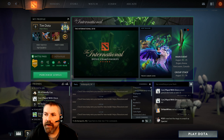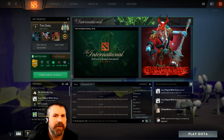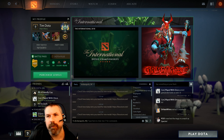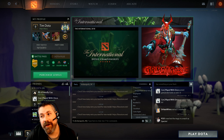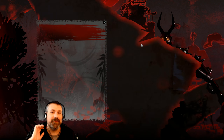Good early morning. Liquid just lost to EG — I wish Liquid would have won because I really wanted a Liquid OG final. We might get an OG EG final, which I'm sure you're hyped about, but I can't take the stress. Anyway, we have a new character out called Grim Stroke.